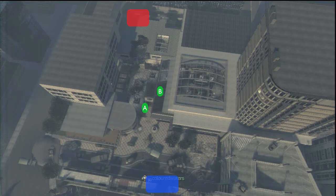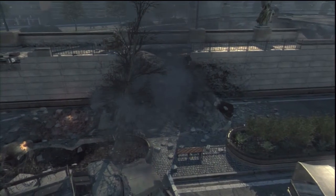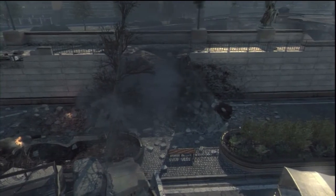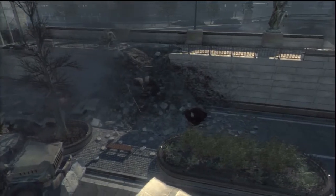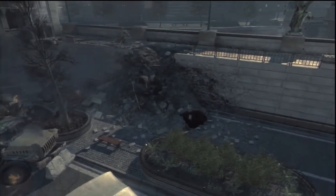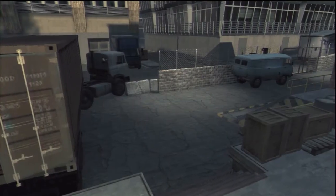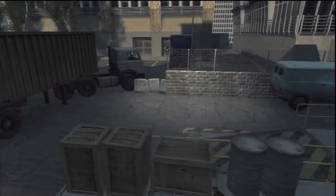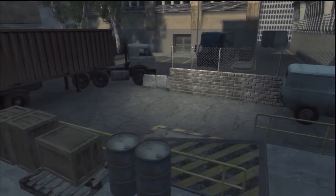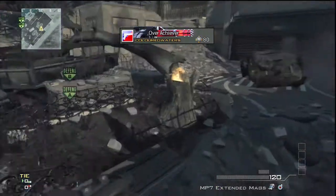I've also marked both bomb sites. Note that you can sit at either of the bomb sites and if you turn up your volume quite loud, you can hear them planting at either bomb. This is the defending team spawn — you can spawn anywhere on that blue patch, and obviously that will depend on where you run and how quickly you get there. This is the attacking team spawn. You can jump over all those railings so they're not too much of an issue.